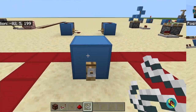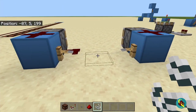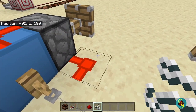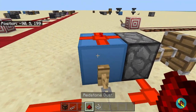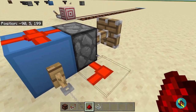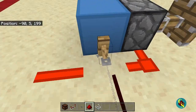The tripwire hook is next. The tripwire hook, when connected to string, creates a tripwire. Whenever a player or entity steps on the tripwire, anything beside the hook or the block that the hook is mounted on will be powered. As you can see, this piston is powered by this block alone, and the Redstone Dust on the sides is also powered.